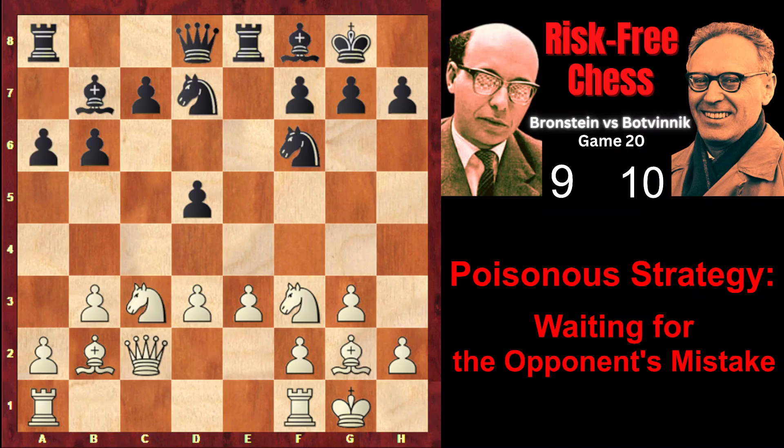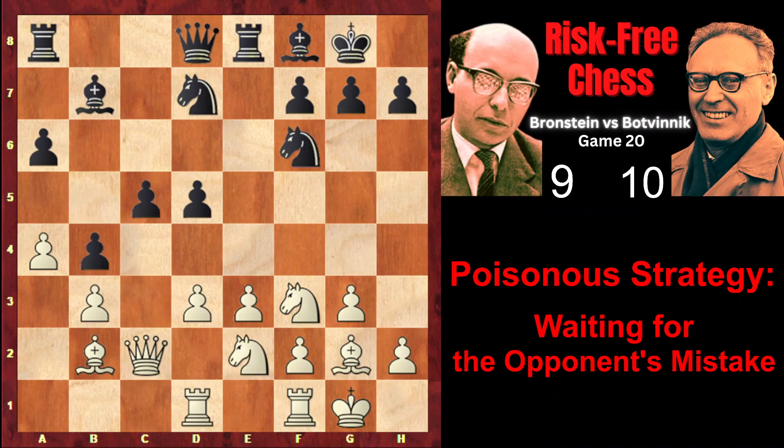Nc3, a6. Batvinik is preparing the expansion on the queenside. Rd1, b5, a4, provoking the further advance of the b-pawn. b4, Ne2, c5. Batvinik already has a space advantage. Nd2. Just after 16 moves, Brandstein has placed all his pieces on the first two ranks. White's pieces are passive, and Black has a space advantage and more actively placed pieces.